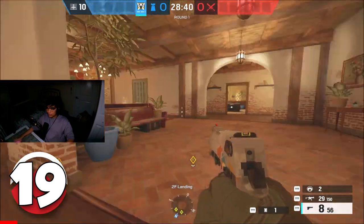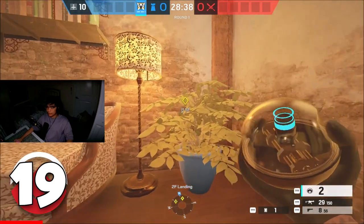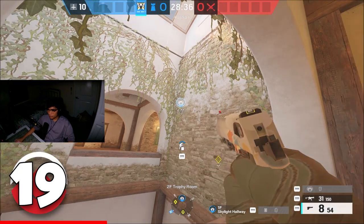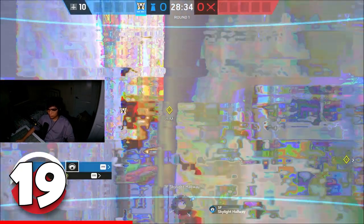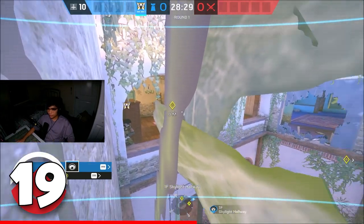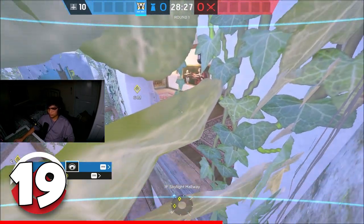My first cam you can use is in either second floor site you're defending — inside this plant, you can hide your valve cam, and it can tell you anything going on in landing. My second cam I put inside these vines right over here. With this cam you can see anything going on at their site, anyone in astro, anything in deer, and you can also see some parts of statuary.